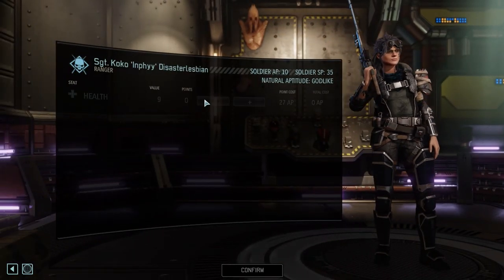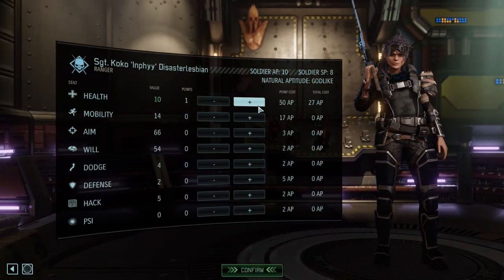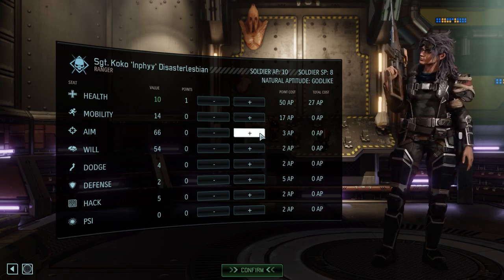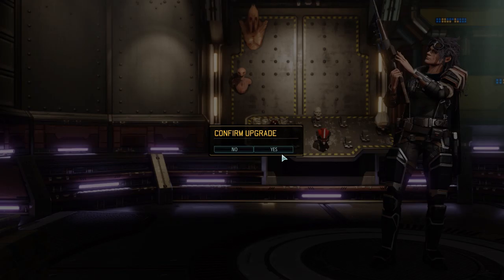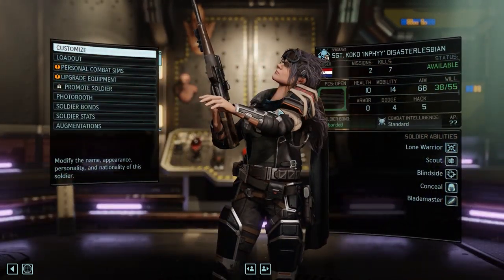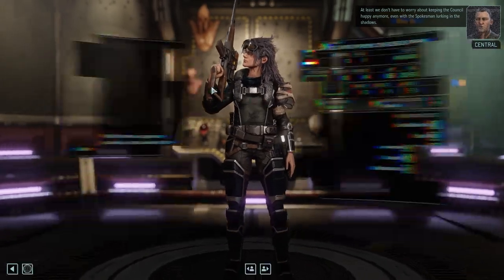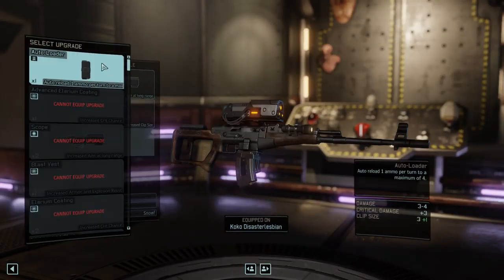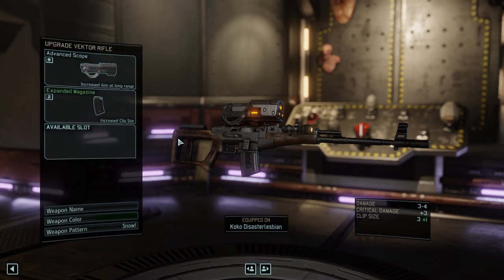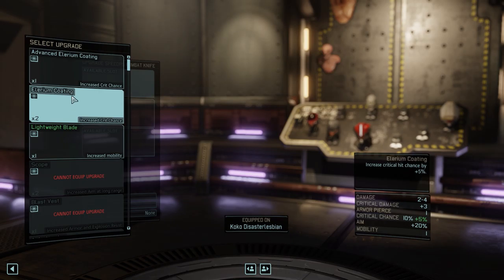You have done an outstanding job leading the resistance, Commander. Thank you. But now there will be zombies everywhere. I don't actually have an upgrade from the tier that I need — well, that's just what happens. Alright, at least we don't have to worry about keeping the council happy anymore, even with the spokesman lurking in the shadows.